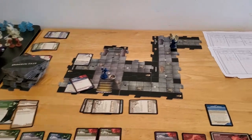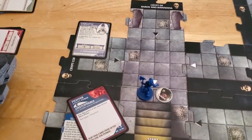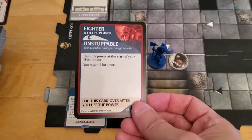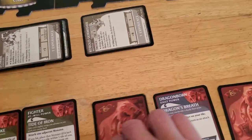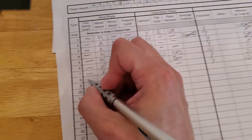Starting off turn number eight with Arjun. The first thing he's going to do is regain two hit points because we were able to flip this back over, so he's going to gain two hit points and flip it again, taking Arjun up to six hit points. We didn't use a surge.